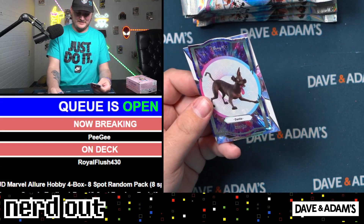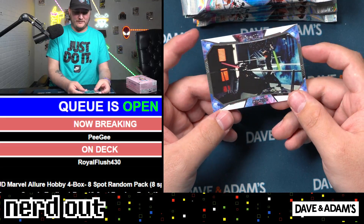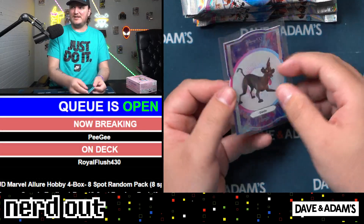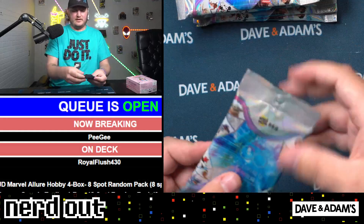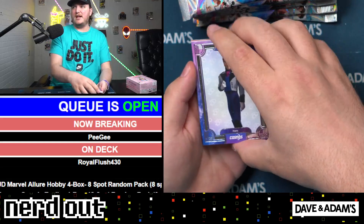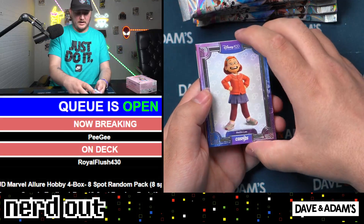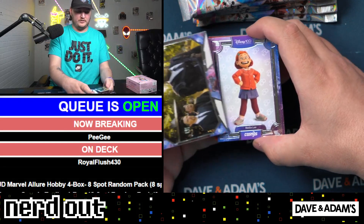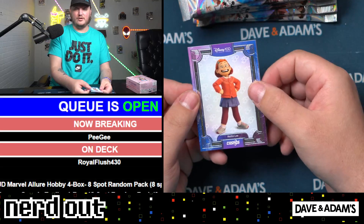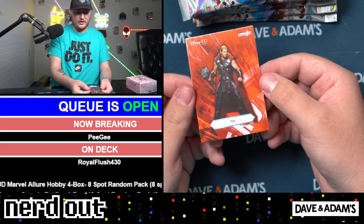We have Dante the dog on the die cut, and we have Luke and Vader — very fitting. Nice little Dante there on the die cut. Into our third pack here. We have Hans, Howard Stark, we have Malin Lee. Got a little color in our next one. We have Tony's funeral — big Star Wars guy, also big Marvel guy. And we have Thor on the red — Age of Ultron Thor on the red.